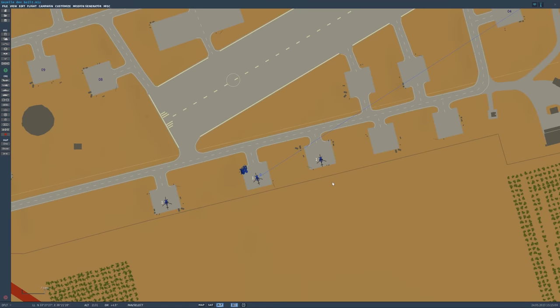Welcome to the Mission Editor here in DCS. First of all, we want to get a little overview of what is new here and what settings we can do. I already set up the three new variants here and we will have a closer look.